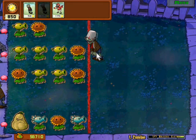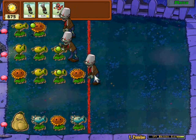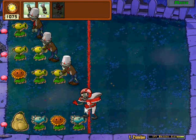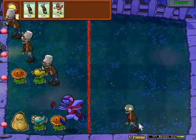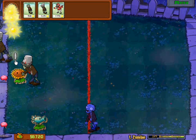Alright, let's send a bucket head down this lane. Bucket head down this lane. Bucket head down this lane. And since I have enough power, let's send — not one — two football zombies, followed by your run-of-the-mill normal zombie. I'm doing this level kind of sloppy. Why? Because I can get away with it.